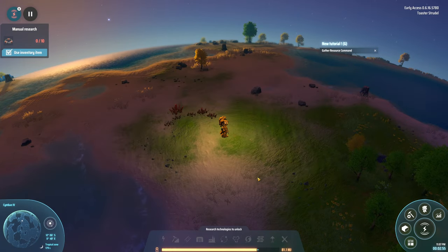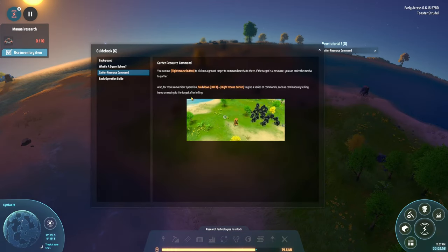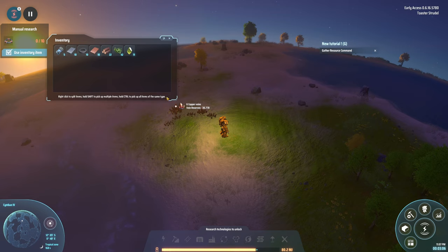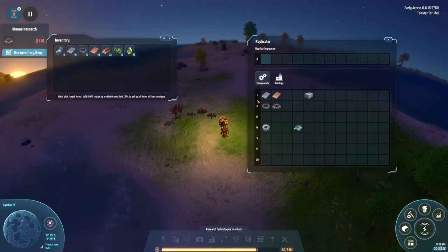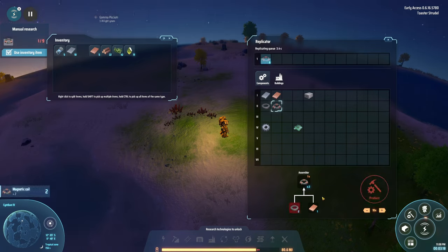The tutorial says space key to fly and alt to come down. I need to gather resources — specifically one copper ingot plus a magnet. I find it in the replicator, build 10, and it starts crafting.